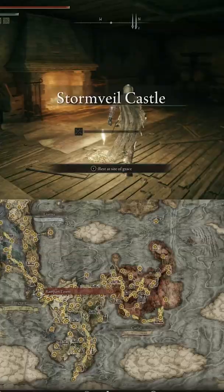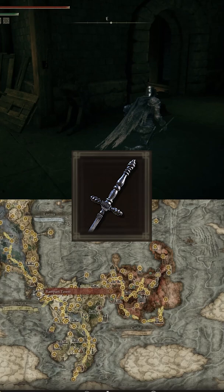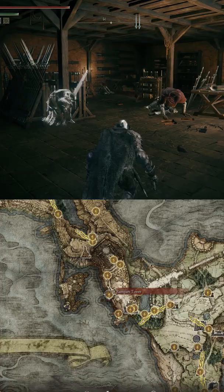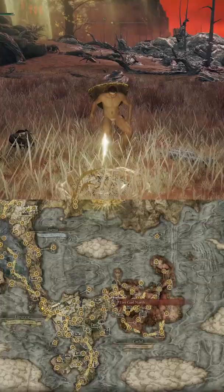This crit build lets you destroy everything. You want to equip the Misericord Dagger, which has the highest crit value in the entire game. You can get it at Stormvale Castle. From the Rampart Tower Site of Grace, follow this path and open the foggate with Stonesword Keys.